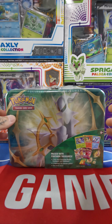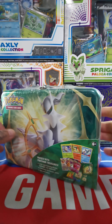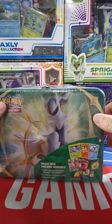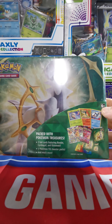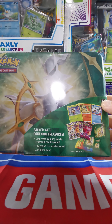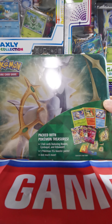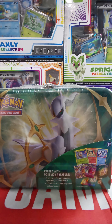Hello everyone, we're back with another product opening. We're doing another treasure chest — this is the accurate one. You get three foil cards featuring Rowlett, Cyndaquil, and Oshawott, five Pokemon TCG booster packs, and much more.